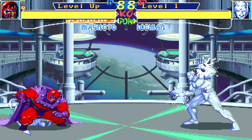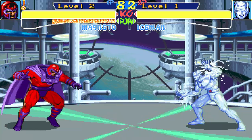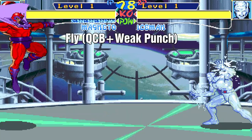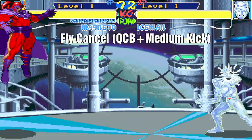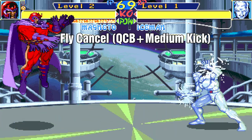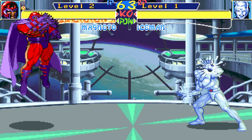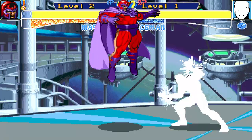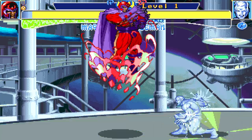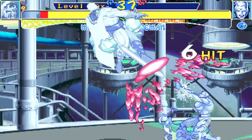Magneto can fly in the air for a certain amount of time. It requires the super meter to be at level 2 or higher to activate. The inputs are quarter circle back and weak punch. You can cancel the flight by doing quarter circle back and medium kick. Canceling the flight does not use any meter, but activating it does. You can still air block while flying, but if you are hit while flying, Magneto stays in flight animation until it wears off or you cancel the flight ability.